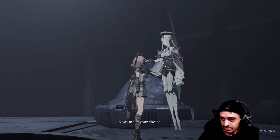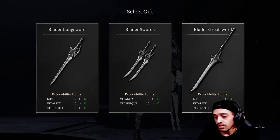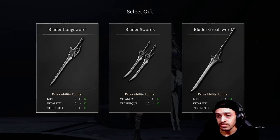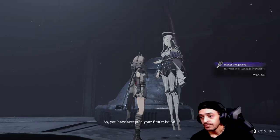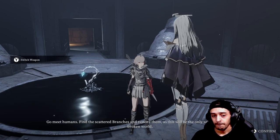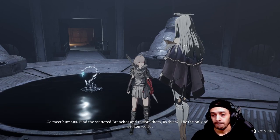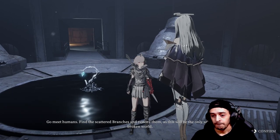Oh, so the art builds — okay. I'll stick to long sword for now. You have accepted your first mission. The path ahead is open. It is time to proceed. Go meet humans. Find the scattered branches and restore them — this will be the only salvation for this broken world.